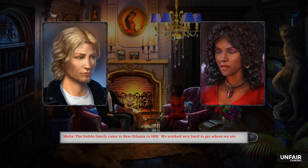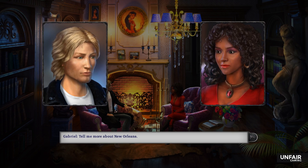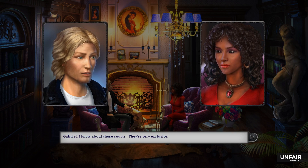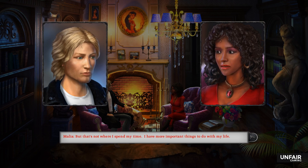The Getty family came to Norland's in 1800. 'We worked very hard to get where we are, but we've also done a lot for this community.' 'Tell me more about Norland.' 'I don't get out into Norland's society much. Because of the Getty money we have slots in the best country clubs and on the best Mardi Gras courts, but I must admit I hate it.' 'Those courts are very exclusive — especially when it comes to people of my race. That's why we don't turn down the appointments. It's a rare opportunity to rub their noses in it. But I have more important things to do with my life.'